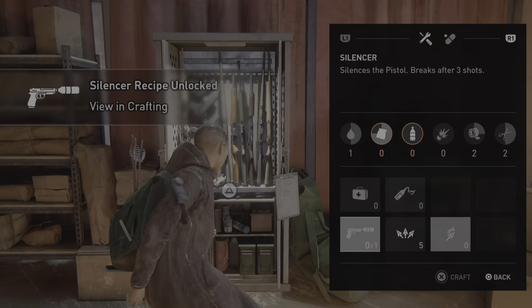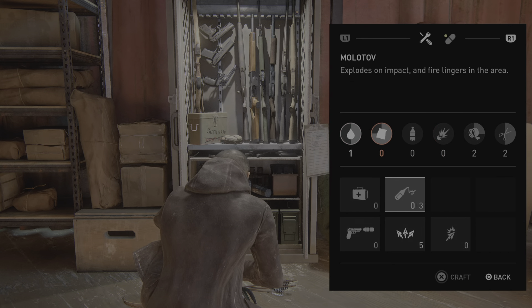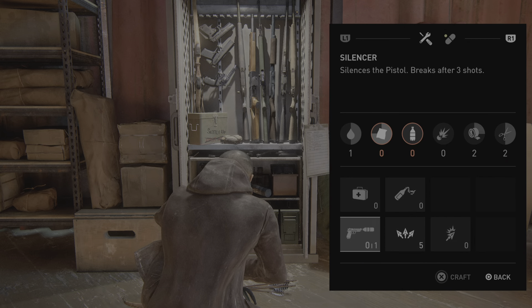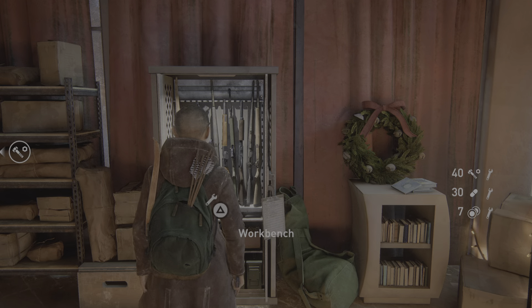View in crafting. Silencer — missing ingredient. Arrows: inventory full. Explosive — missing ingredient. Molotov — missing ingredient. Health kit — missing ingredient. Explosive arrow — missing ingredient. Silencer — missing ingredient.